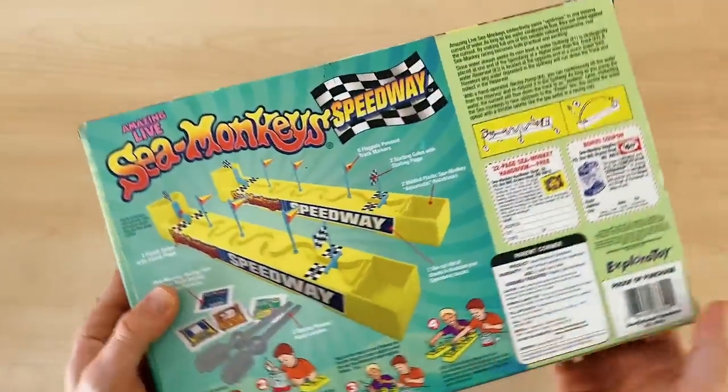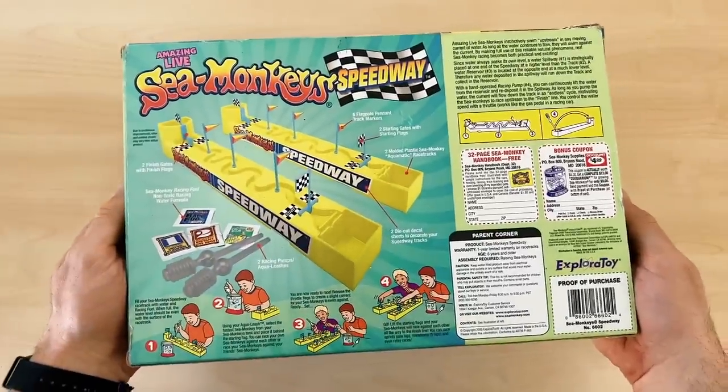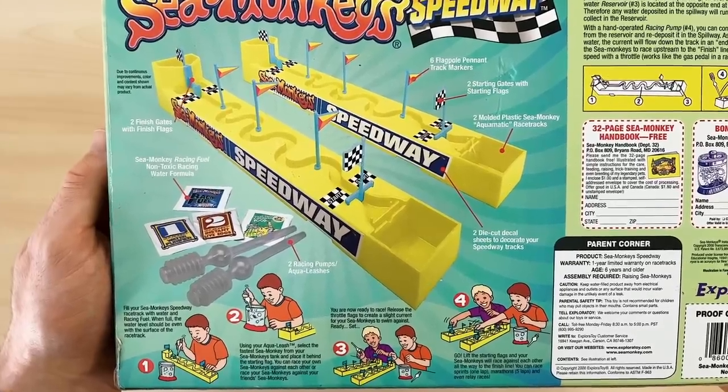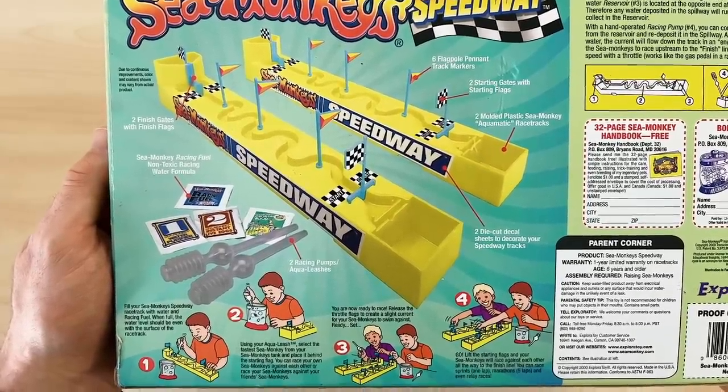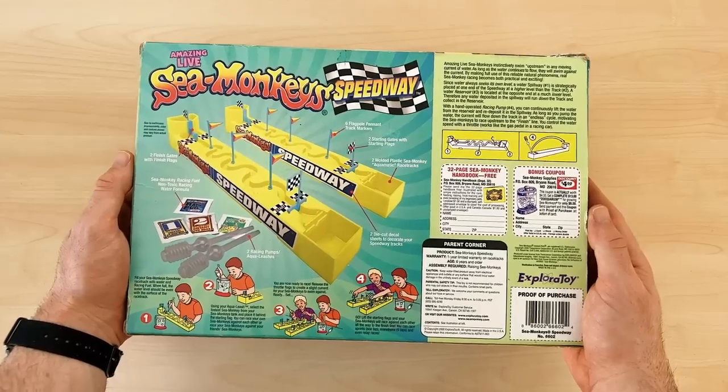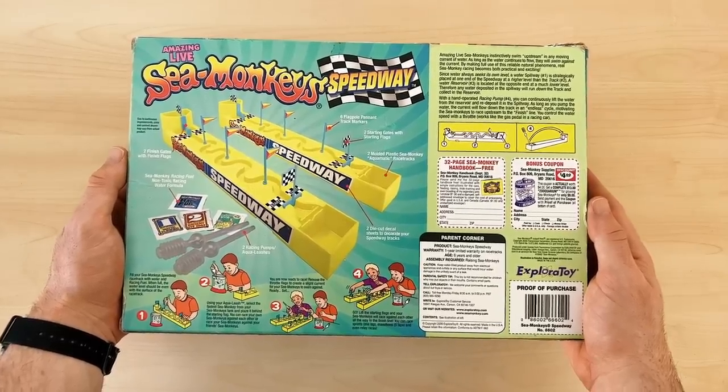Turning over to the back of the box we get a graphic showing us what comes with this kit: two Aquamatic race tracks, some sachets to start a Sea Monkey colony just in case we don't have any, and also some racing pumps or aqua leashes. We also have some instructions on here and an explanation of how the race track works.